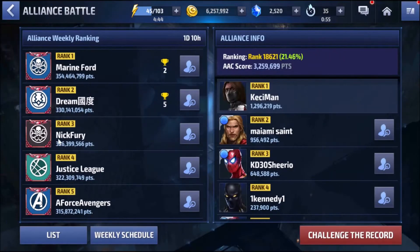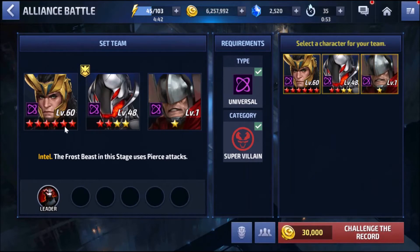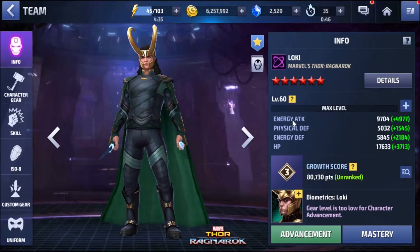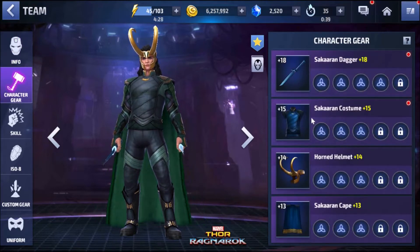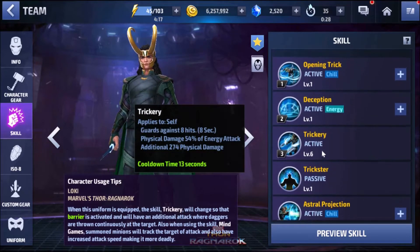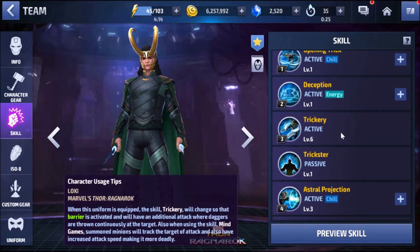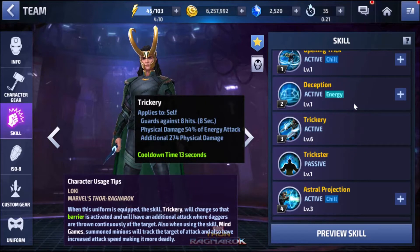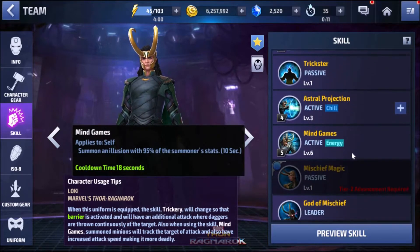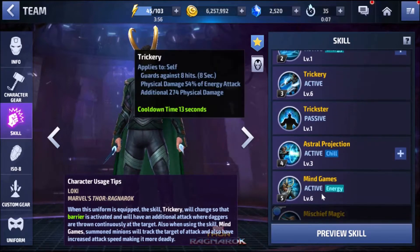We are at our third week and so far we've managed to make Loki as geared as possible. We have energy attack which is 9,700 only, and the gears are 18 for the attack and the rest is 15 and below — 15, 14, 13, nothing to brag about. What we do have is the third skill which is maxed out. I was able to gain enough gold to max out this third skill because you want to maximize the guard hits which are eight hits, and also the duration of your illusion and the summoner stats. So if you're going to max out anything for Loki, it should be three and six.